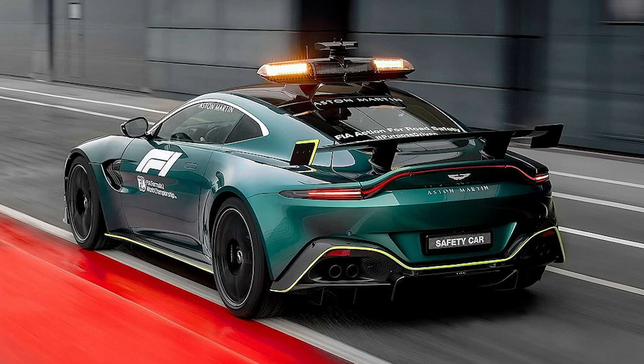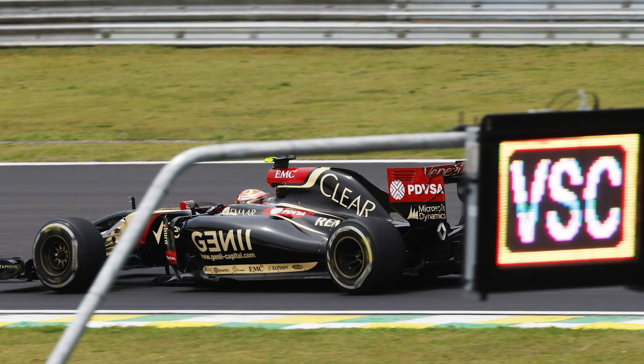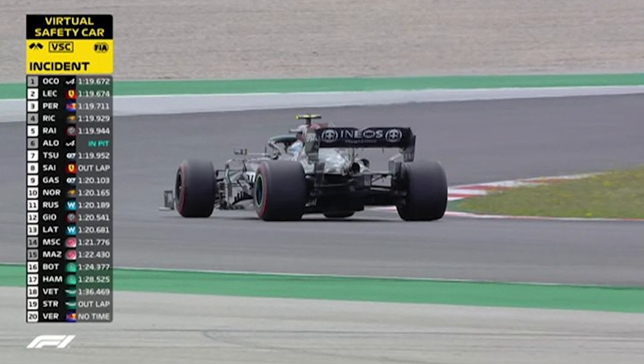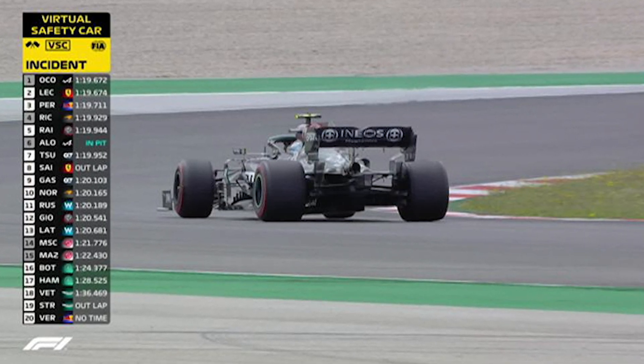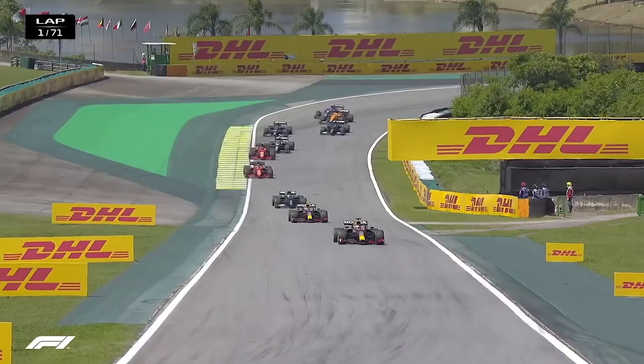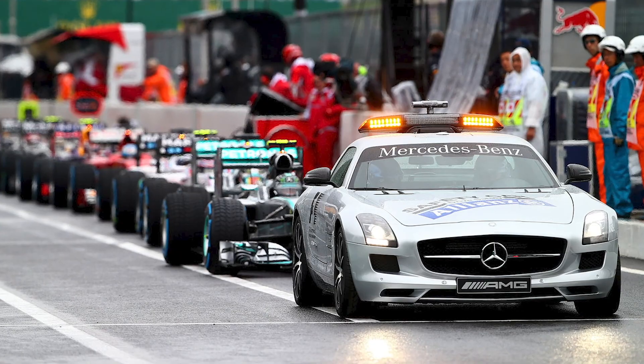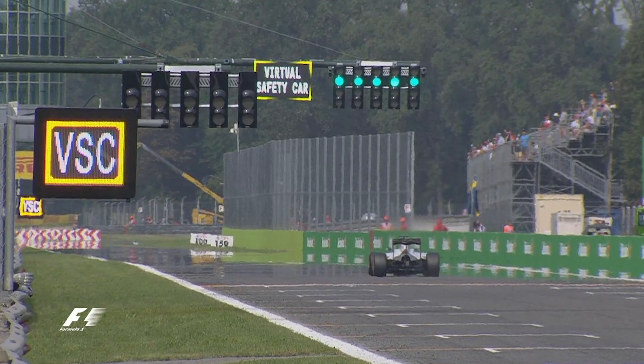In Formula One, there are two different types of safety cars: the real safety car and the virtual safety car. The virtual safety car is not a real car. Instead, it's a lap time determined by the FIA for each individual racetrack that racers have to follow under caution. The main difference is that the safety car bunches the drivers together while the virtual safety car does not.